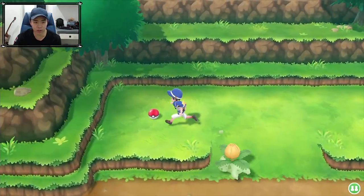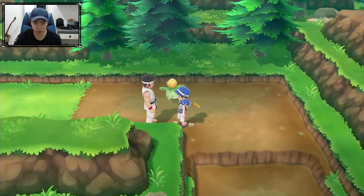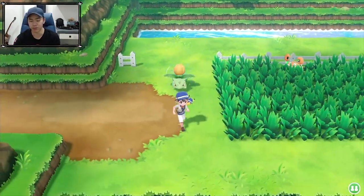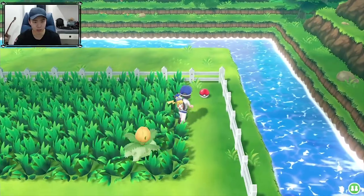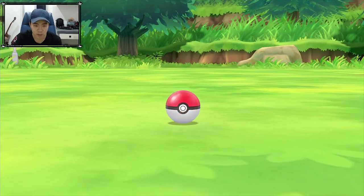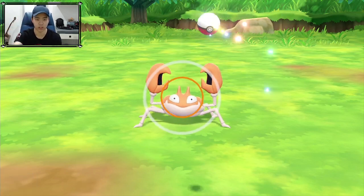What else do we have here? I guess some trainers you can't avoid because they won't contact you. This entrance here is to go find Zapdos and stuff, which we will do later on. There's a Krabby there. Another new Pokemon in the Pokedex. Most of these Pokemon are getting harder and harder to catch.